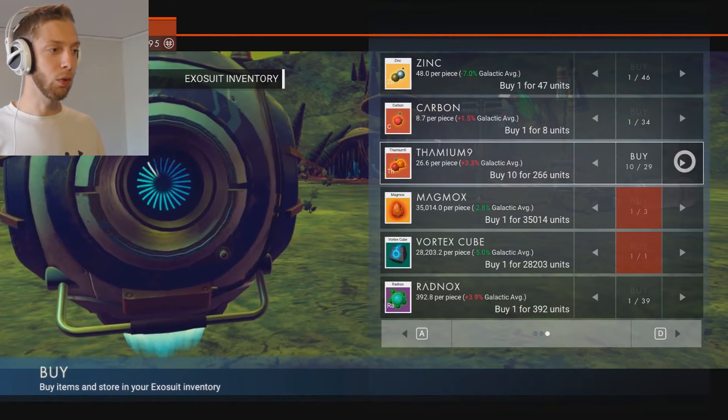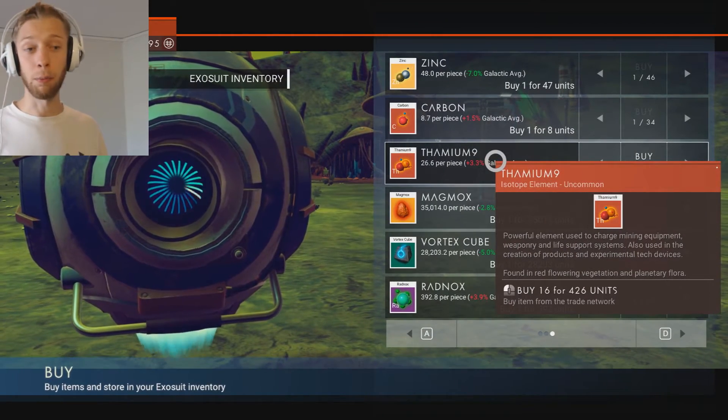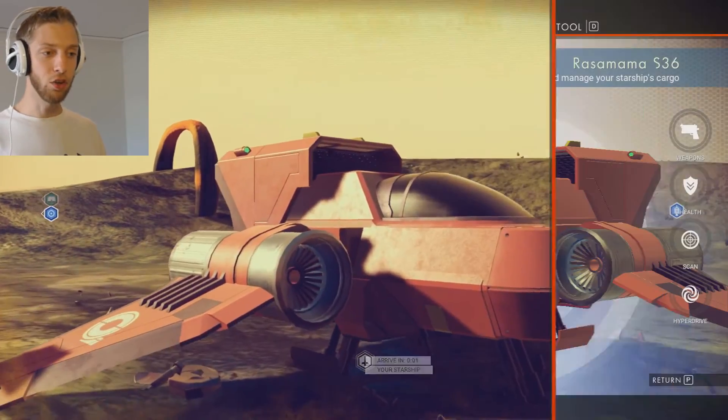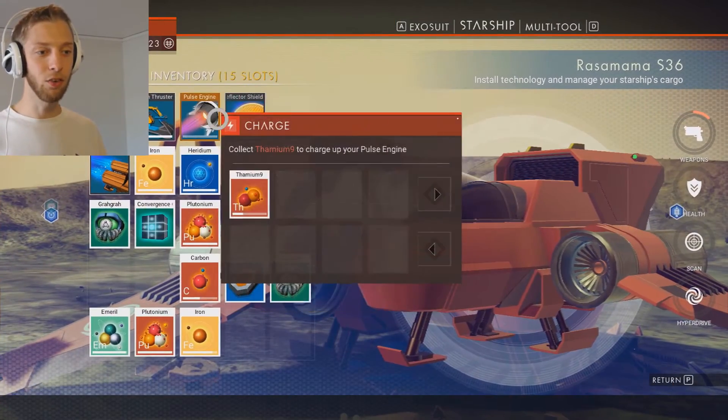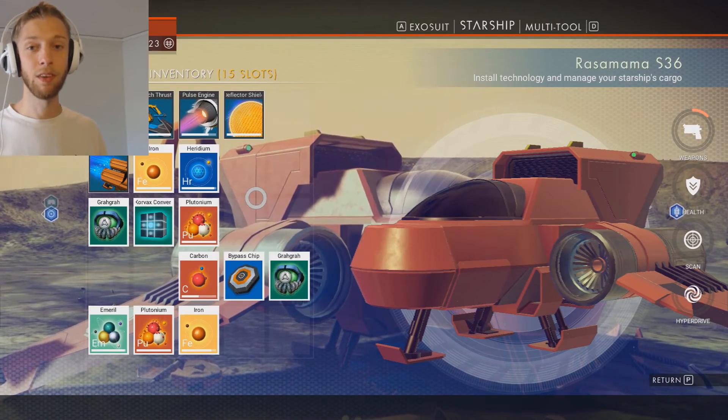Choose how much you want to buy and then just click buy, or click the material and you will buy it. Congratulations, you found Thamium9. Now you can repair your ship and head out into space for the first time. Good luck!